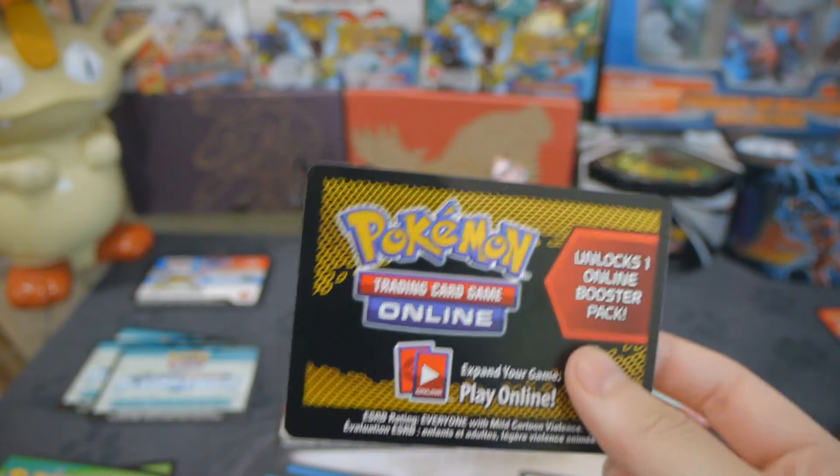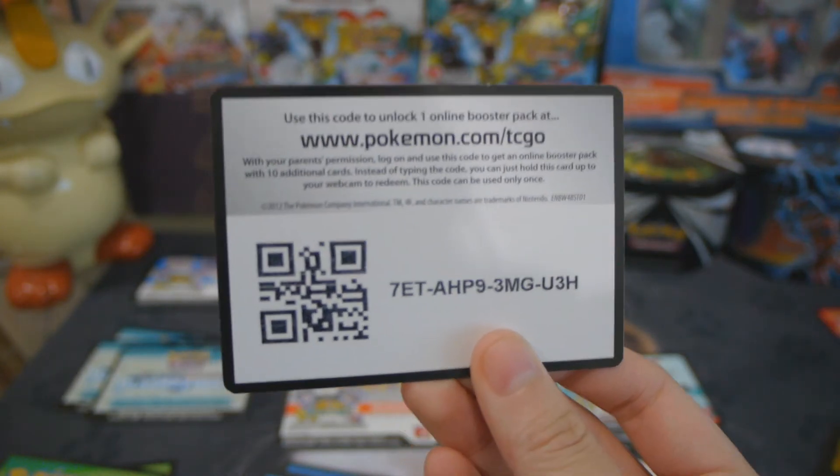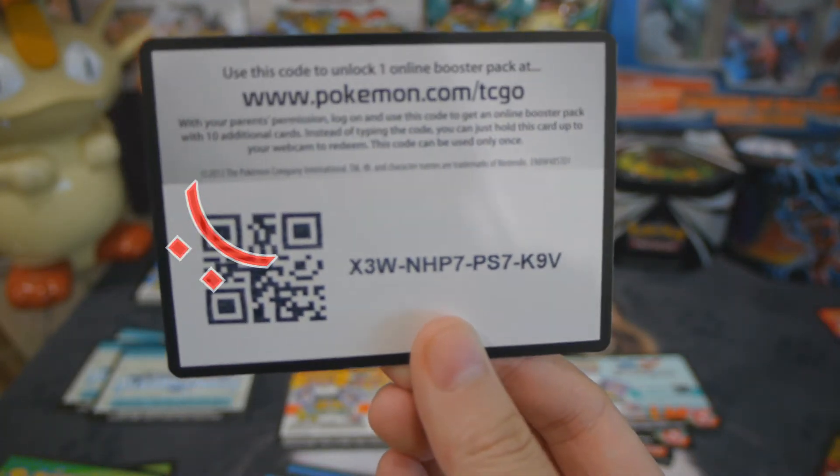Alright, let's get started. Here it is. I pretty much almost completed the whole Next Destiny set, but what I don't have is the Miltank Full Art, and that's what I've been looking for. It's pretty hard to get that card, and I could buy it on eBay. But, you know, it's much more fun pulling packs, and it just really depends on your luck. And my luck is pretty bad when it comes to trying to pull that Miltank card.